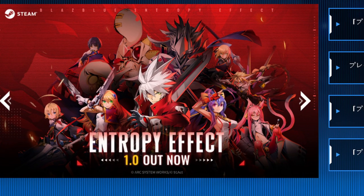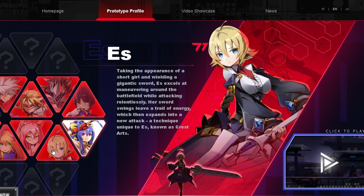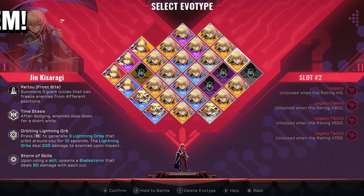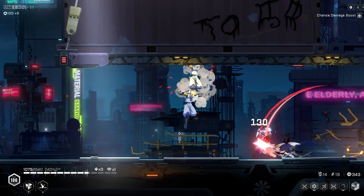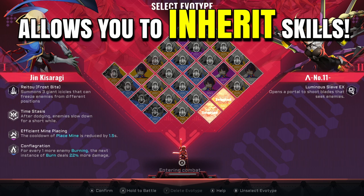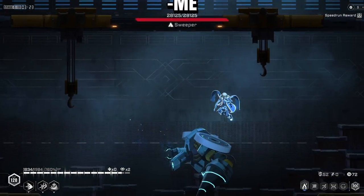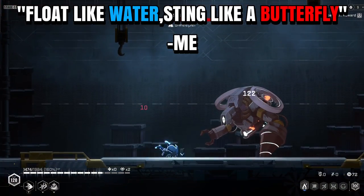The game is currently in version 1.0 and offers 7 playable characters. I assume this will expand, considering the original BlazBlue fighting games had 36 characters to choose from — very exciting to think about. To top it off, you can mix each character's skills through a system called the Legacy System. For instance, if you played your first run with Hibiki Kohaku and then chose Noelle on your second run, the Legacy System allows you to carry some of Hibiki's skills into your arsenal as Noelle.